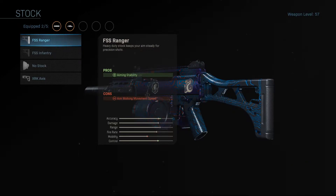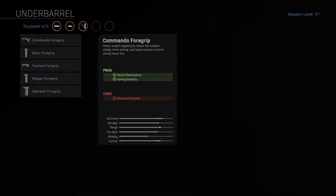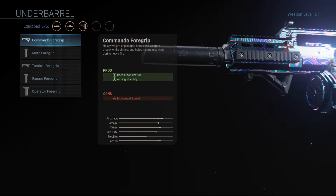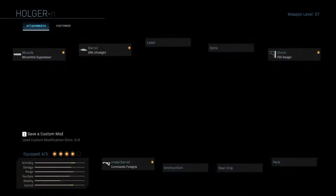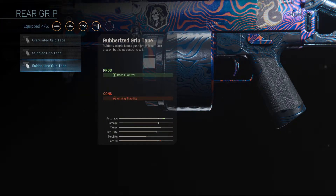Then we're going to jump over to the stock and select the FSS Ranger, which is going to increase our aiming stability. Dropping down to the underbarrel, we're going to select the Commando Foregrip, which increases our recoil stabilization and aiming stability. And finally, we hop over to the rear grip where we're going to select the Rubberized Grip Tape for more recoil control.